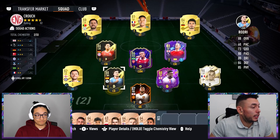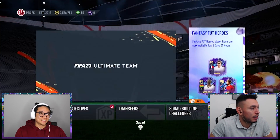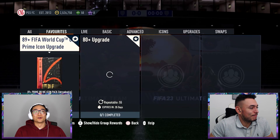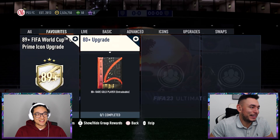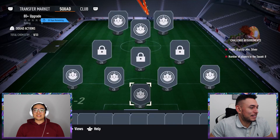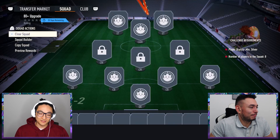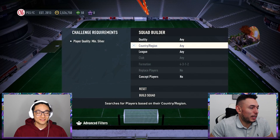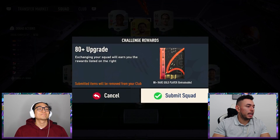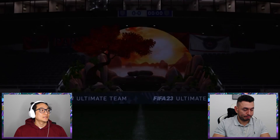The losing player picks Bernardo Silva from the winning team's squad — the regular 88-rated Bernardo Silva, not the extortionate path to glory version. He's discarded into an 80-plus upgrade. Thanks for watching — there's a video over on the other channel too. Make sure to subscribe if you're new, and we'll see you in the next Fantasy Foot video.